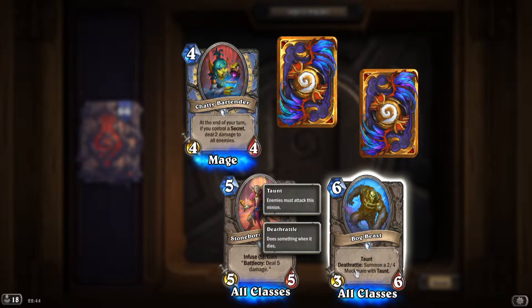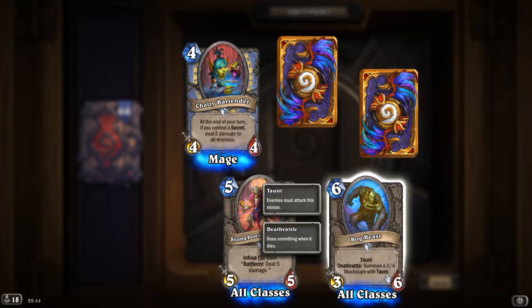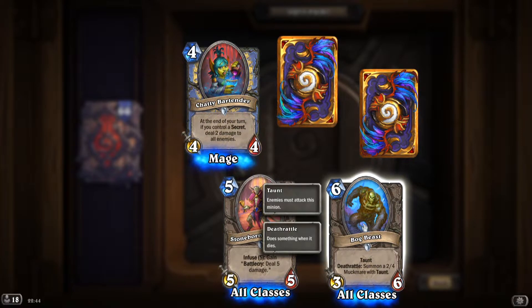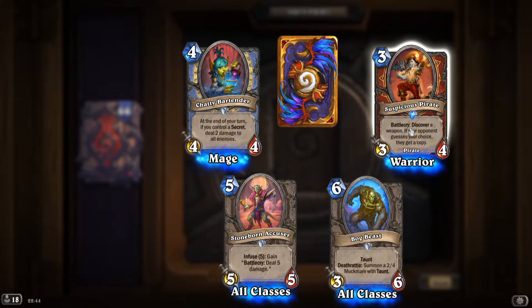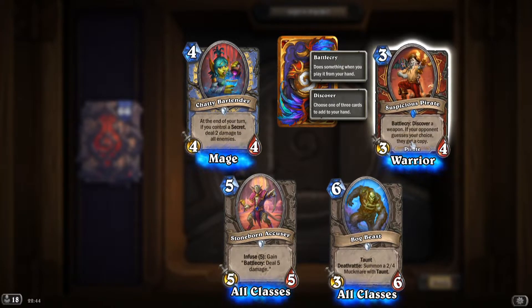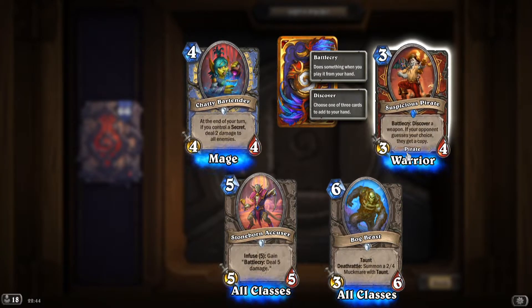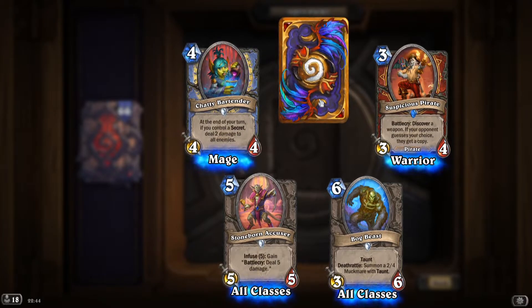'Bug Beast': taunt, deathrattle summon a 2/4 Mugmare with taunt — a little bit expensive for what it does, but still usable. 'Suspicious Pirate': battlecry, discover a weapon. If your opponent guesses your choice, they get a copy — it's a risk-reward card.